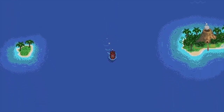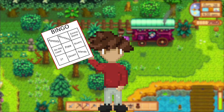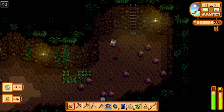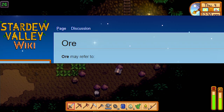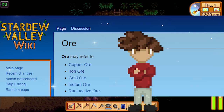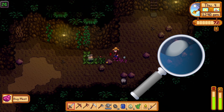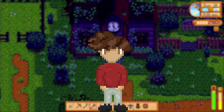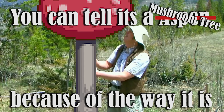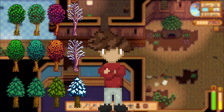Once you help Willy fix up his boat, you can visit Ginger Island — or rather, No Soul Island — which lies just off the coast. And in fact, it's not alone: from the short travel cutscene, a few islands can be seen. Now let's expand on the mountains specifically. Aside from housing some very aggressive flies, the mountains are home to five different ores: copper, iron, gold, iridium, and radioactive ore.